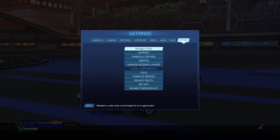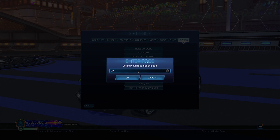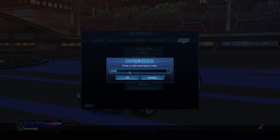Moving on to the next code, which is 'sub bc.' This is supposed to give you the Sub BC bundle. Unfortunately this did not work either, but if it did work it was supposed to give you the logo, the car, and the antenna for this RBC bundle.